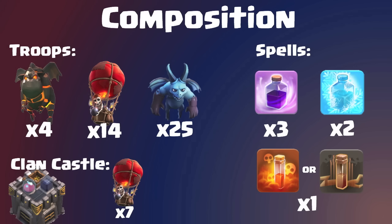The main thing that will vary is your dark spell. You may want to bring a haste, but I would recommend either the poison or the earthquake spell. This depends on whether you know what's in the clan castle and the base setup. If there's a Lava Hound in the clan castle, consider the earthquake spell since you won't trigger it with a Lavalunian-style attack.